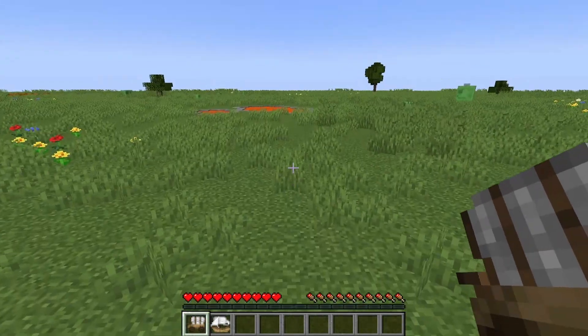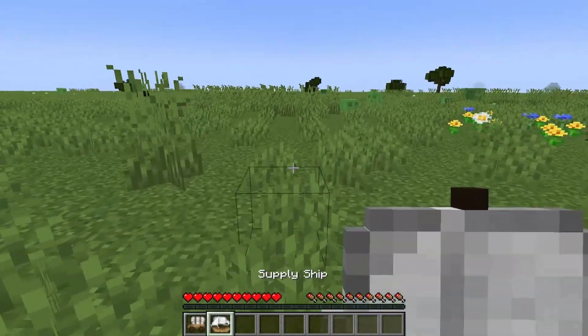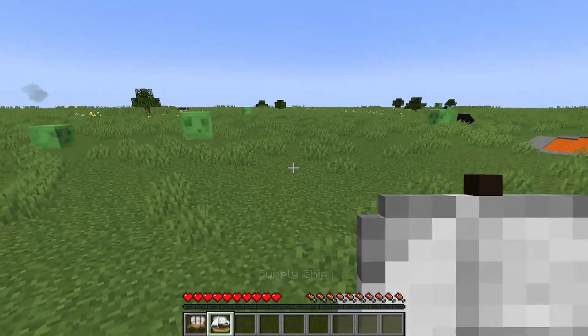Hey there, how you doing? Let's set up a supply camp for mining the colonies, that way we can start it. We're going to need one of these two things: a supply camp, which you use some chests to make, or a supply ship, which you use some boats to make.